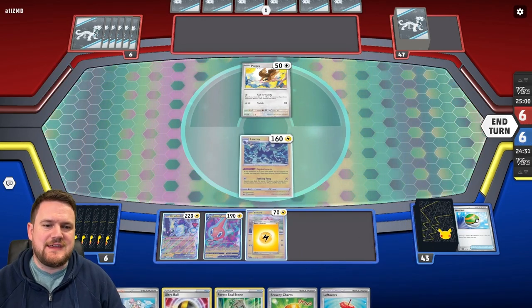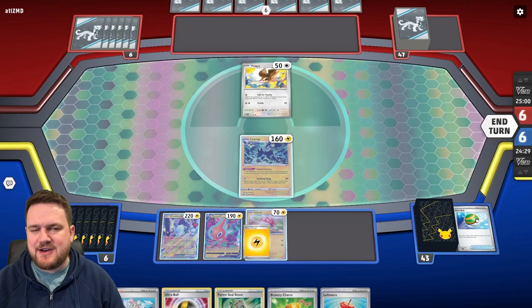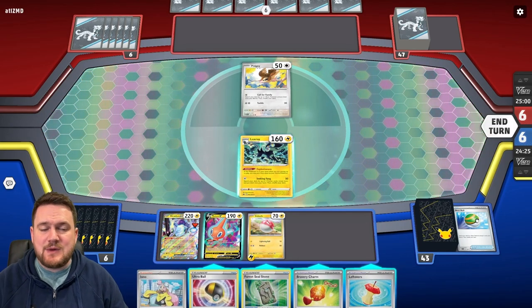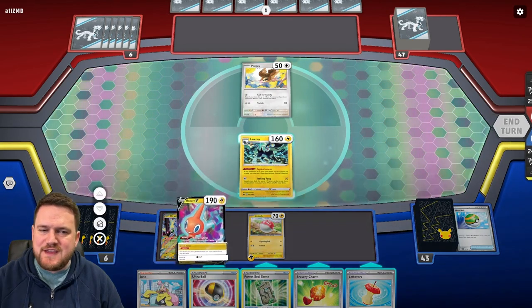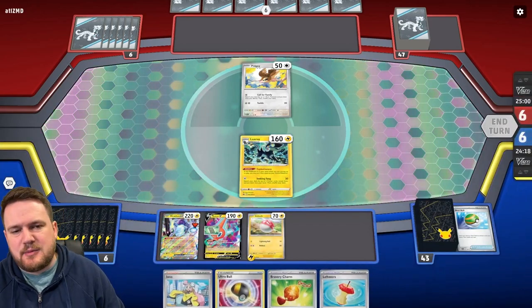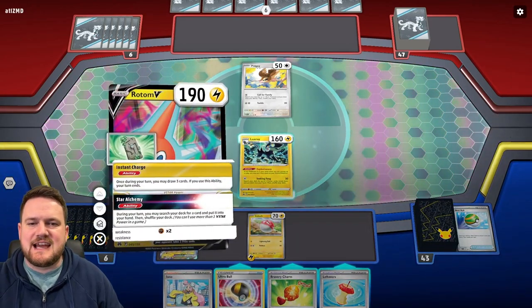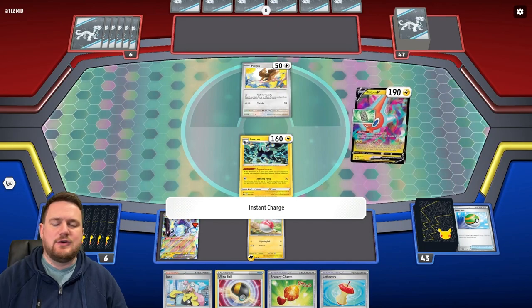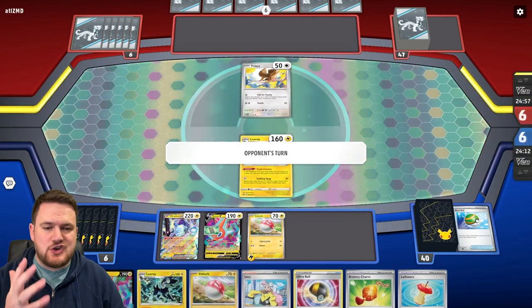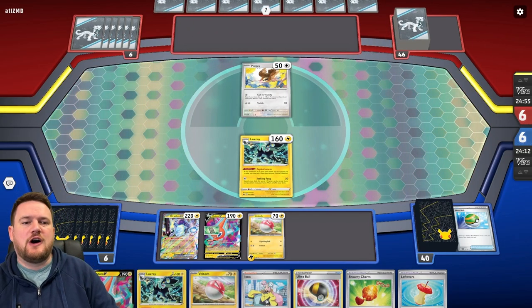We've got the ability to attach an energy, and I'm thinking attaching to the benched Voltorb is probably not a bad idea. We can also potentially Ultra Ball. I think it's best, though, to just use Rotom's Instant Charge. We attach that Stone to it just in case we get Iono'd or Judged. We'll draw a bunch of cards — some solid ones, not terrible cards to get off the top deck.